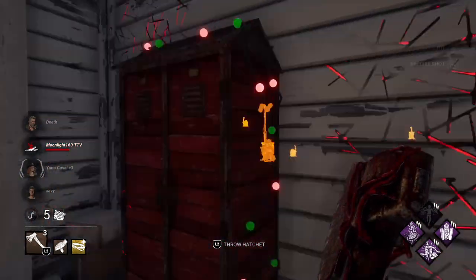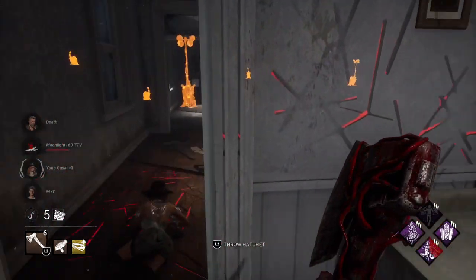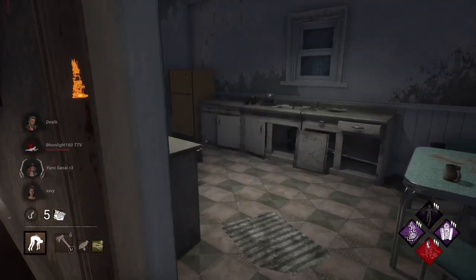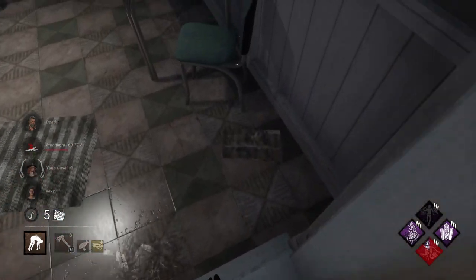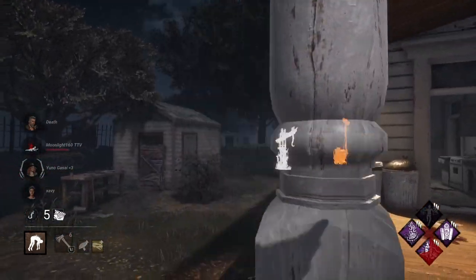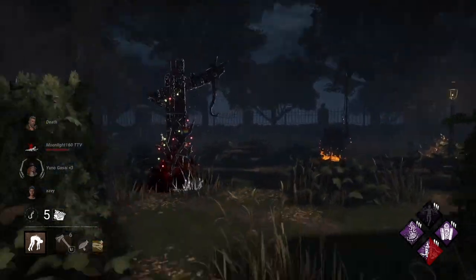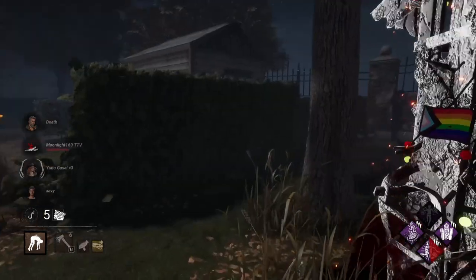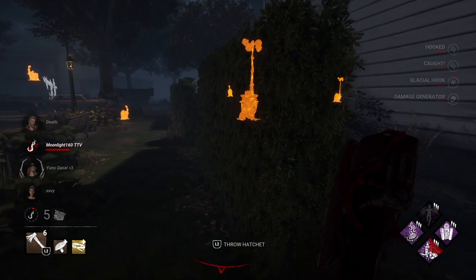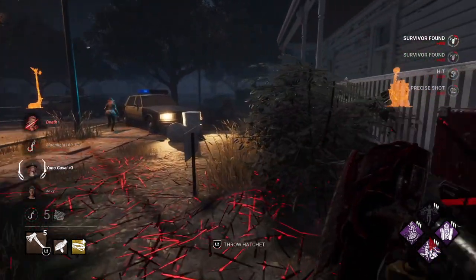Now we're going to reload — not because we need to, but because we're using Darkness Reveal to make sure Meg can't get another angle on us. She can't, she's too far. Actually it looks like it's Nia. Can I get through the wall? Thank you. So we got a scourge hook over here, should be able to make it — it's going to be a little close but no one's coming to take a hit so we should be good. This gen has the most progress — disrespectful — the gen in my face.